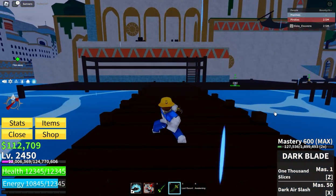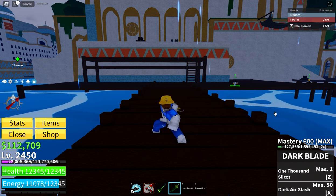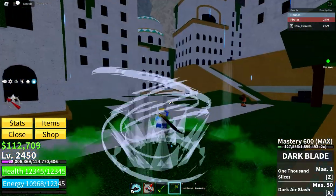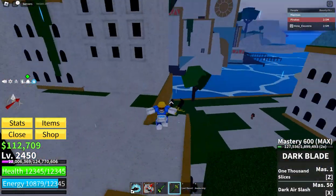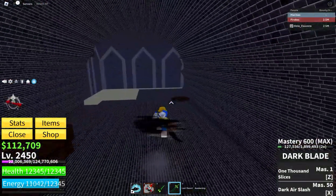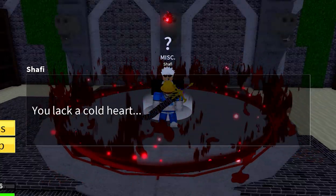Once you get to the Tiki Outpost, follow where I go to find the location of the new Sanguine Art. Go through these bars and you'll find the NPC of one of the developers, Shafi, who will sell you the Sanguine Art fighting style.